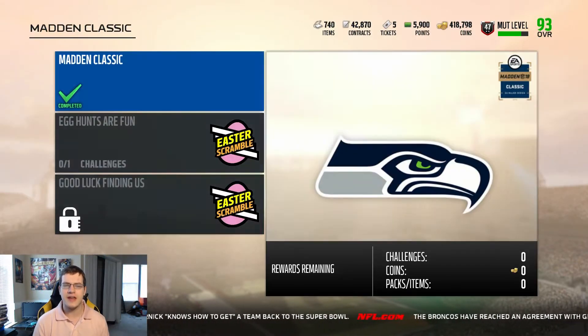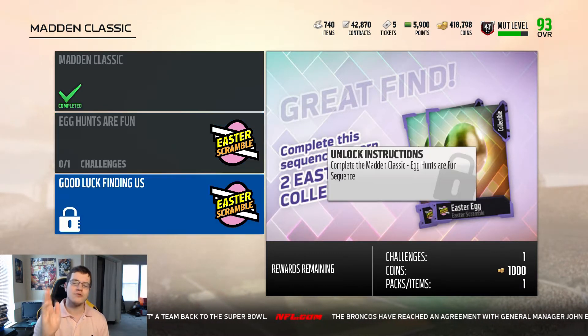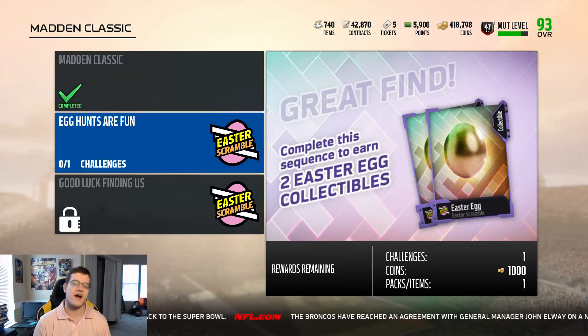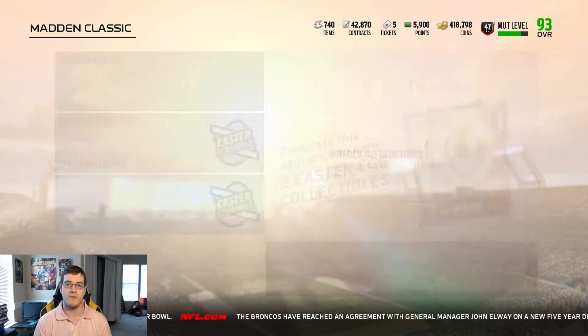If you go over to the Madden Classic, it was eight out of eight before — now it's eight out of ten. There are two new secret solos called 'Egg Hunt' in the game. They both give you Easter egg collectibles, which is pretty dope.